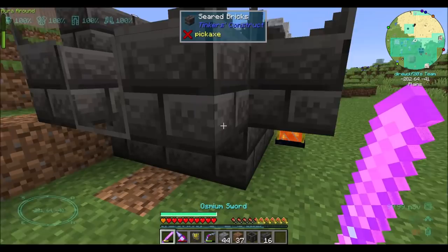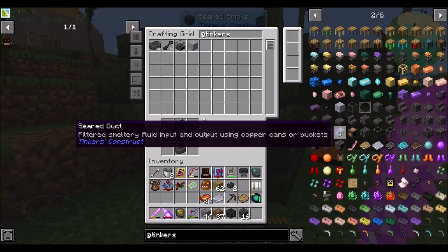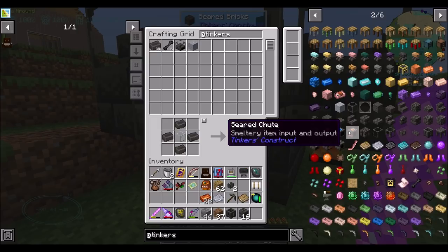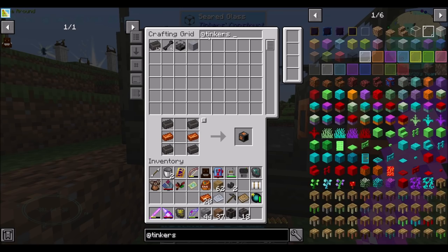You might be wondering why I left these two blocks — because these are going to be how you pour stuff out into basins and casts. Seared Duct: filtered smeltery fluid input and output using copper cans or buckets — oh, that's cool, so you can filter the outputs. Seared Drain: fluid input and output. Seared Shoot: smeltery item input and output — that's cool. So Seared Drain is what we're going to want — probably going to want two of these.